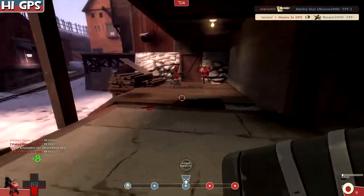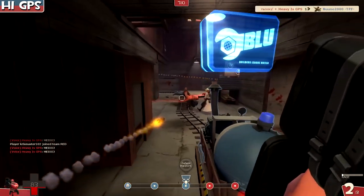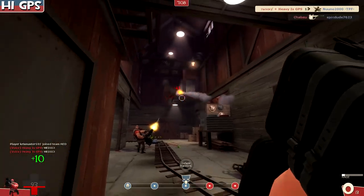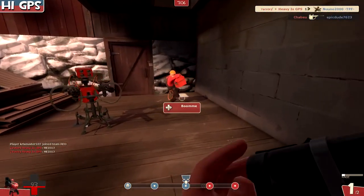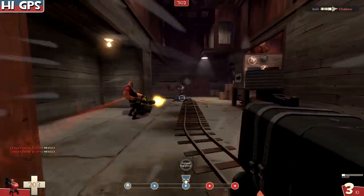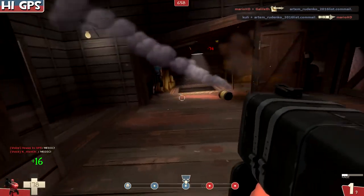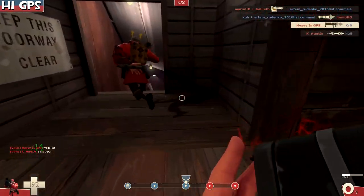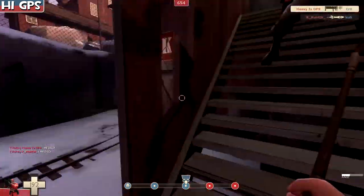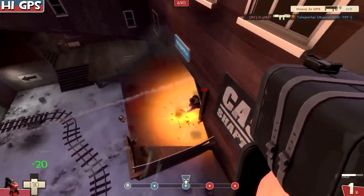Keep in mind you don't get heals from buildings. So if the enemy has a lot of sentries, you might want to change away from the Black Box because you actually don't get a lot out of it. You can see from that distance we got 10 health. We're gonna go back and grab a health pack — we have over 200 health thanks to the Battalion's Backup, because health packs are based on your total health. So if your total health increases, small and medium health packs generate more health than before.